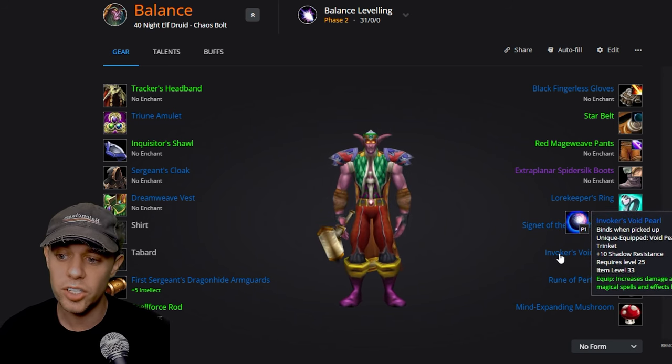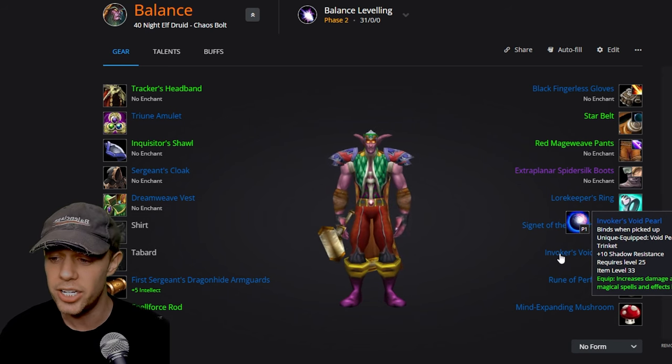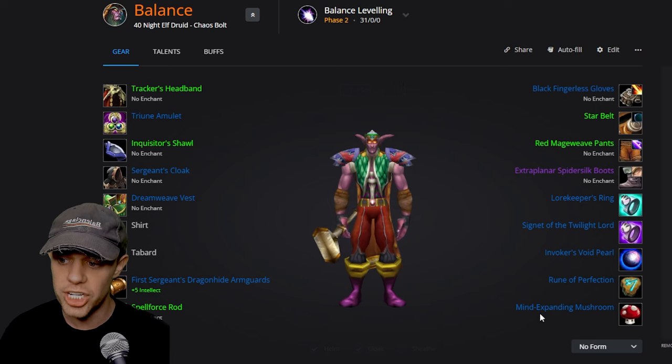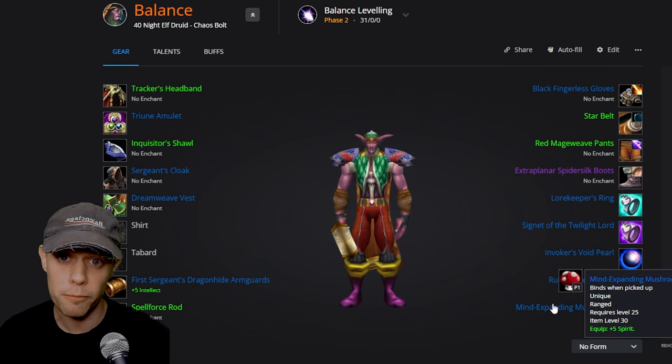If you already have the Rune of Perfection and want to change your spec, you can spend 75 gold in STV at Booty Bay to change it from the Healing one to the DPS one. The Mind Expanding Mushroom from Lorgus Jett is still the best trinket — there's not really anything else we can get before raid.